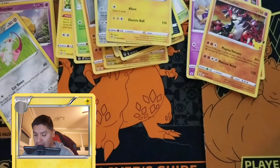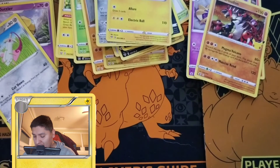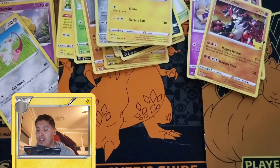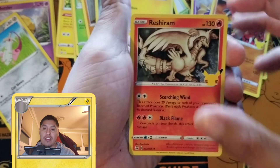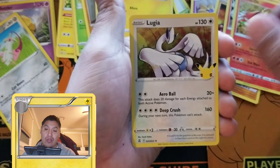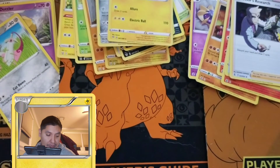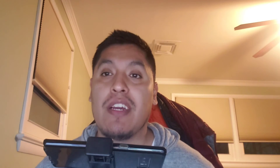If we don't get anything in this video we still have more packs for the next video. I'm hoping we get something good — I really want the shiny Mew from Celebrations, but we'll see. Reshiram again, Ho-Oh — we didn't have Ho-Oh. Lugia, and Professor's Research. We didn't really get anything super notable, but I didn't have Lunala so that's pretty cool.